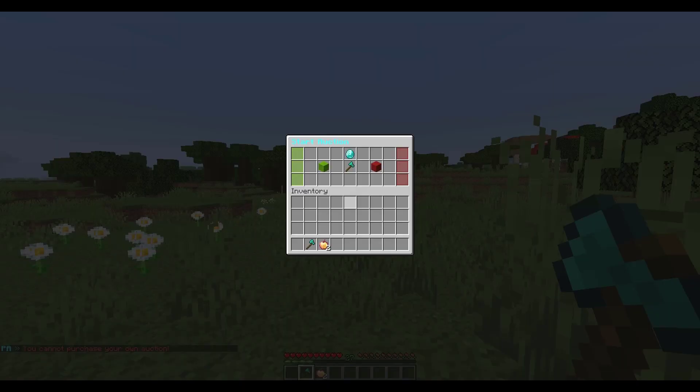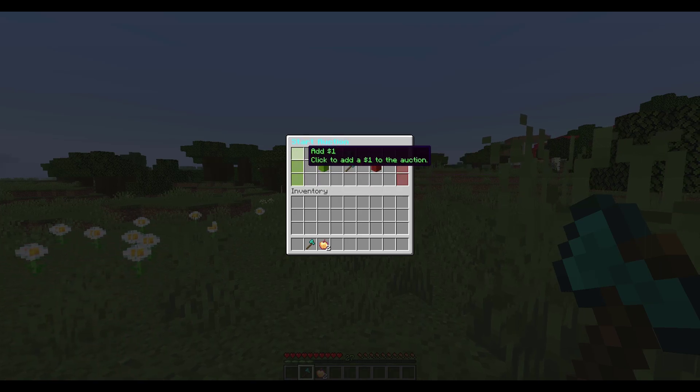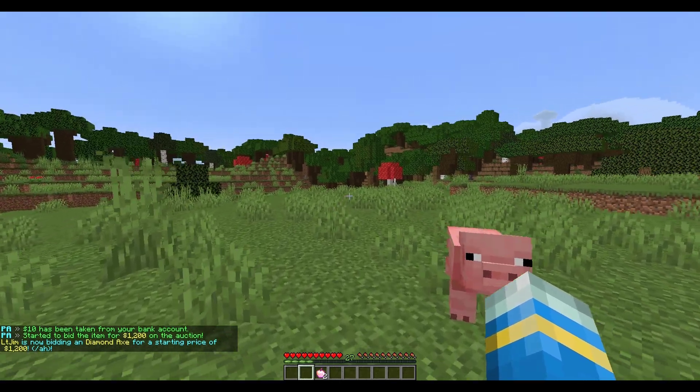However, if we do /pa auction, this will bring up the auction GUI. Here you can either set it to a buy-it-now selling item or a bidding item where multiple people can bid to up the price. It starts at $1. On the left you can add $10 or $100; on the right you can remove $10 or $100 to set it at the price you want. If I click a few times we can see it's at $1,200. You can hit red to cancel or green to confirm.